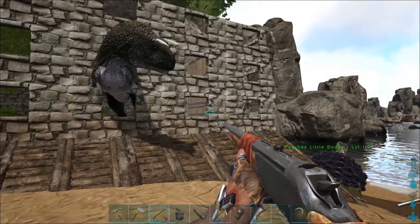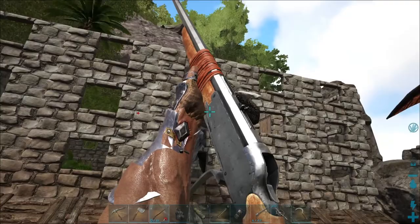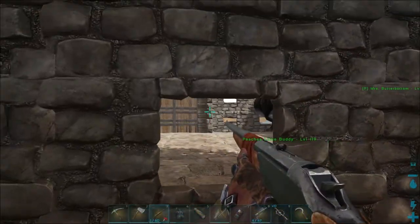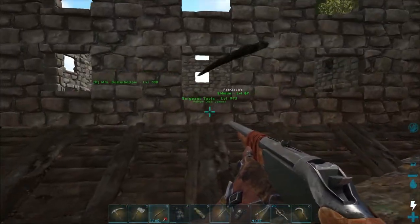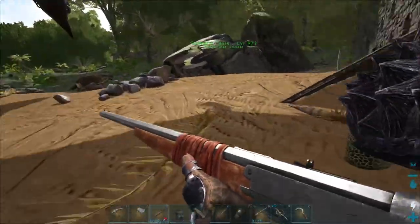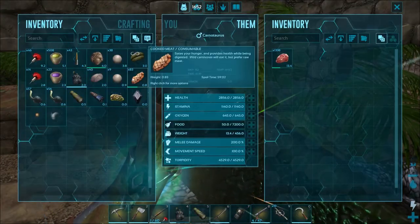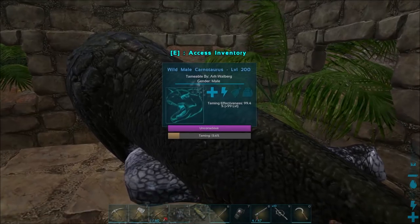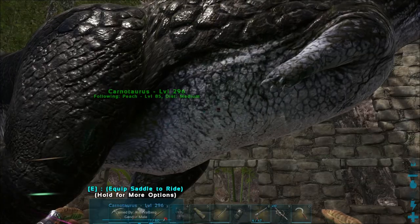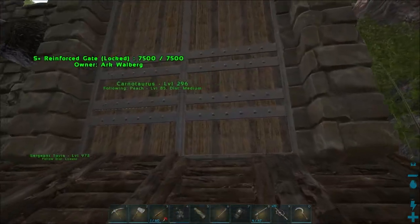We're back and I've found a male level 200 carno so we're going to try and tame him. Ham (now going by Element) and I are doing this together. It goes down quickly and Ham loads it up with prime meat and a sedative. We tame it almost immediately — so fast I didn't even do anything, just ran around the cage like an idiot. We've got the female carno at our base so we'll keep the carnos there and give Ham the terrible stegos.